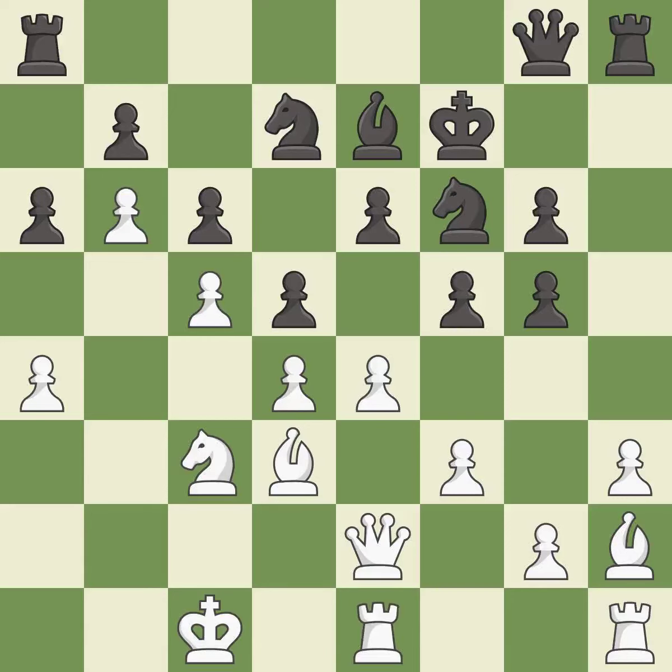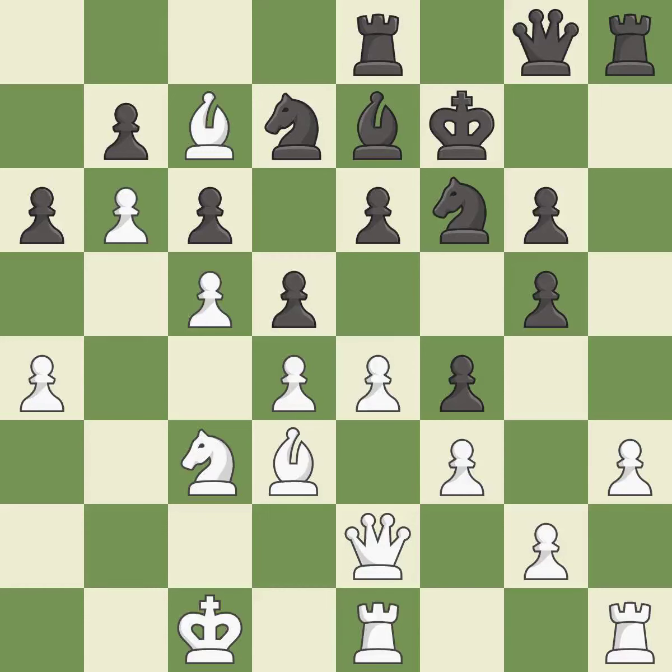This threatens to reveal an attack on a pawn — it is excellent. This develops a rook off its starting square, getting it into the action. This prevents the opponent from being able to reveal an attack on a pawn — it is best. The bishop now occupies an outpost, a secure square in the opponent's territory — it is excellent. This ignores an opportunity to connect rooks — it is an inaccuracy. White still has the better position, but they lost their winning advantage — it is an inaccuracy.